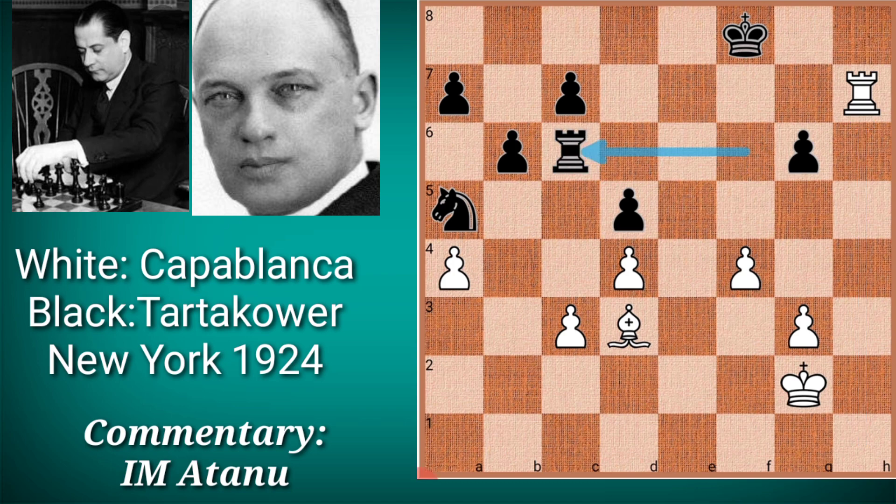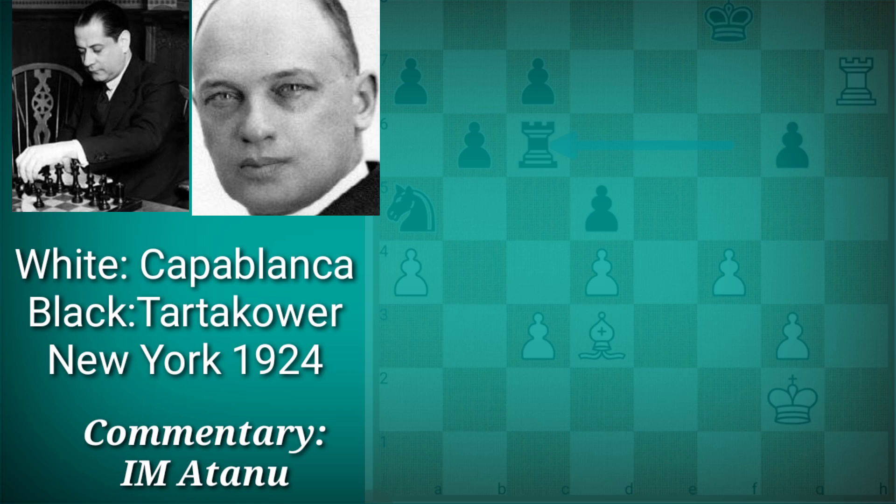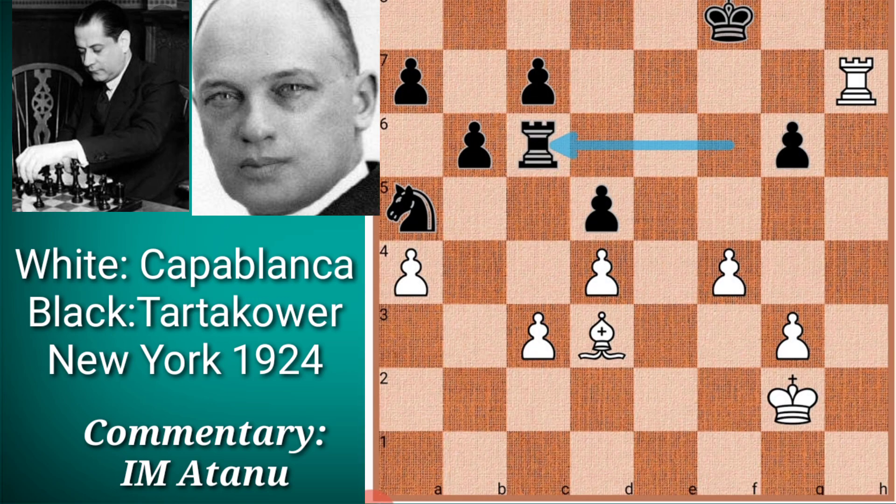Black played rook c6, defending the c7 square. We learn here that it is very important for a player with advantage in rook endgames to seize a file and enter through the seventh rank. The rook on the seventh rank not only attacks Black's pawns but also shuts the opponent's king from the game — notice the king on f8 cannot come forward because the rook prevents it from joining the game.